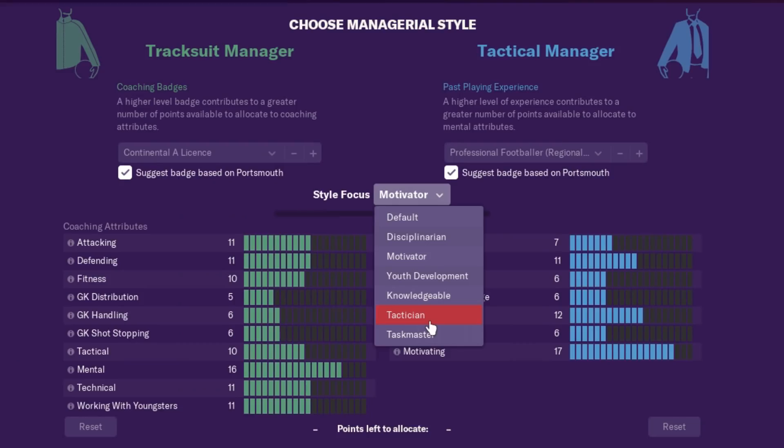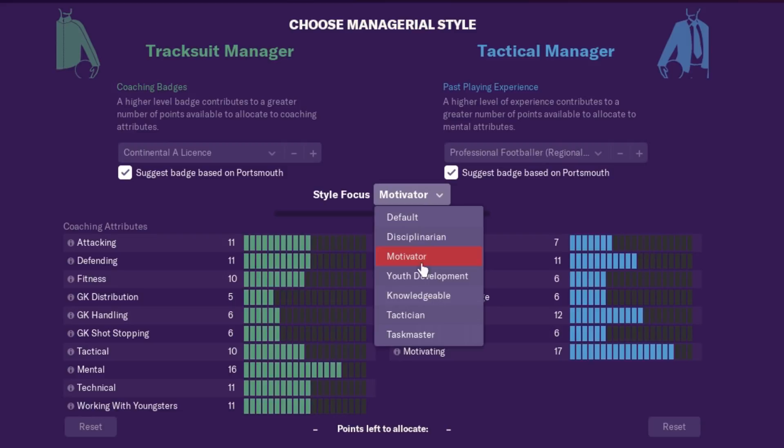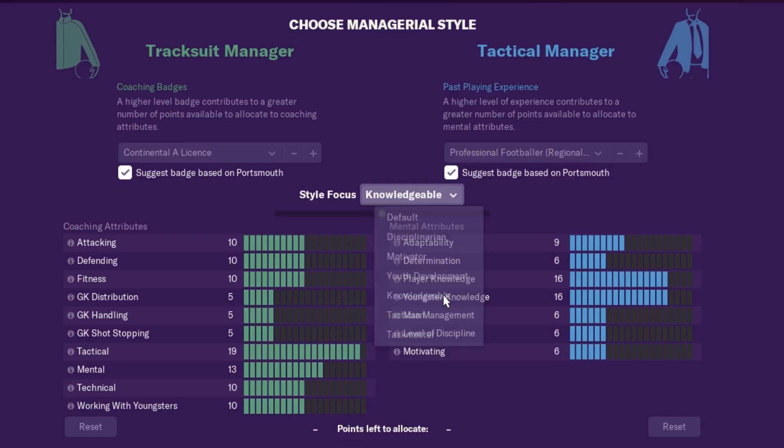I know we're two months away from Christmas, but today feels like Christmas. Now we move on to my managerial style and unfortunately I don't see Loser or Relegator on there, so we're going to have to pick something different. I'm looking at Motivator or Youth Development, but then again I don't do either because I don't get into a save long enough. So I think we're going to stick with Knowledgeable, because I am quite knowledgeable of the Job Centre.